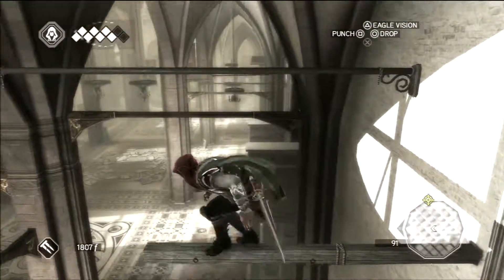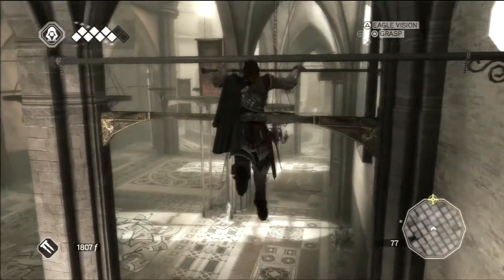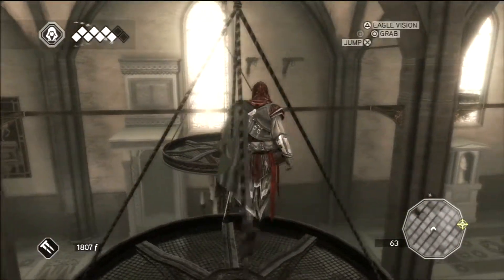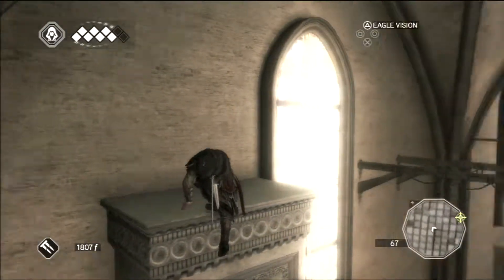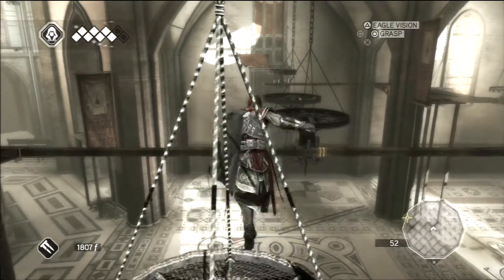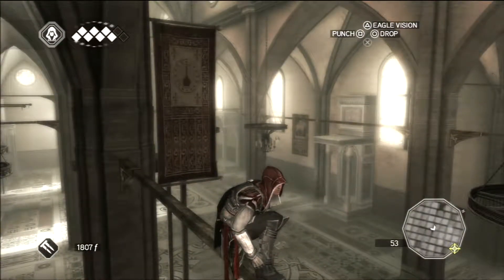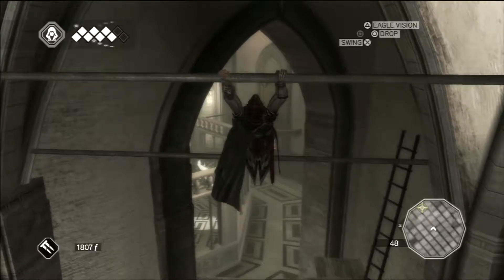The climbing and parkour is probably one of — well, it's a main part of the game — it might be my favorite part of Assassin's Creed. Just climbing all these awesome structures. Playing the first game made me never want to climb anything ever again, but this game is so much cooler. I know it's a bit nitpicky, but this all just looks so incredibly staged — like, what is the reason for all this besides for an assassin to climb around on it?